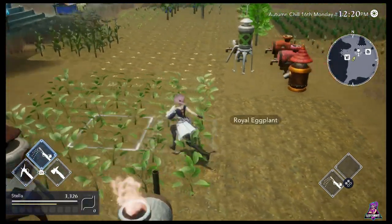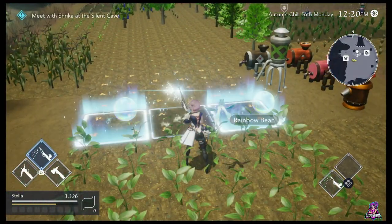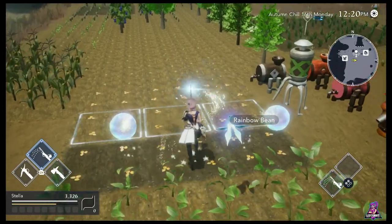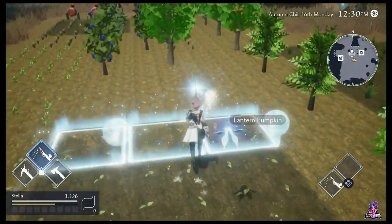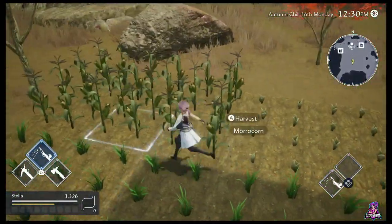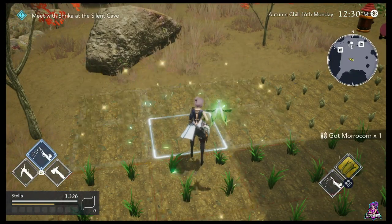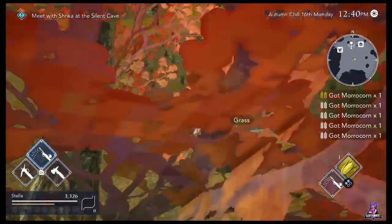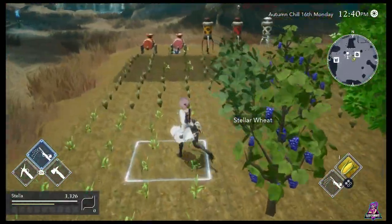The water fairy will give you the same for watering. Level one upgrade — boom — and so you can do a whole area at once. The wind fairy will upgrade your harvesting. Same thing — press and hold to harvest a large area. You'll see which fairy it is; they'll show up when they help you.